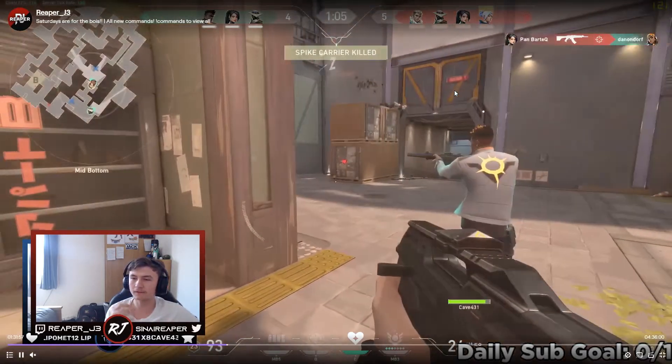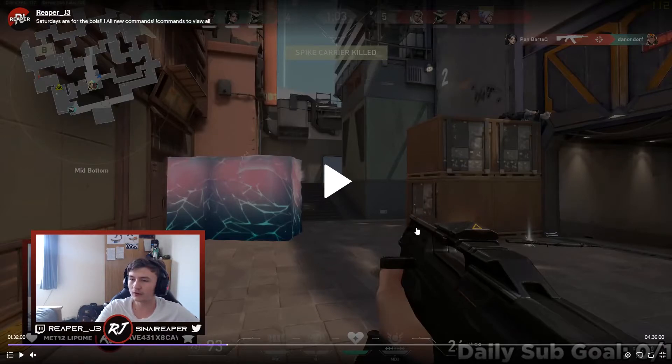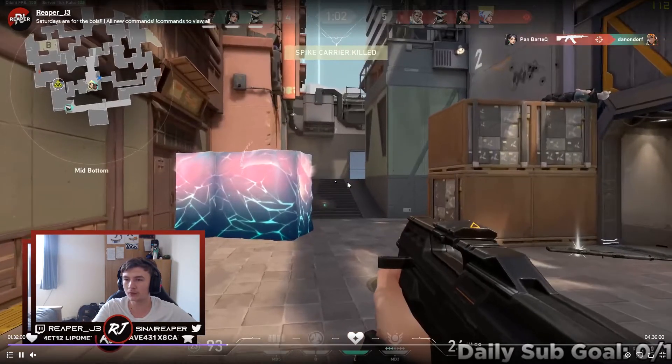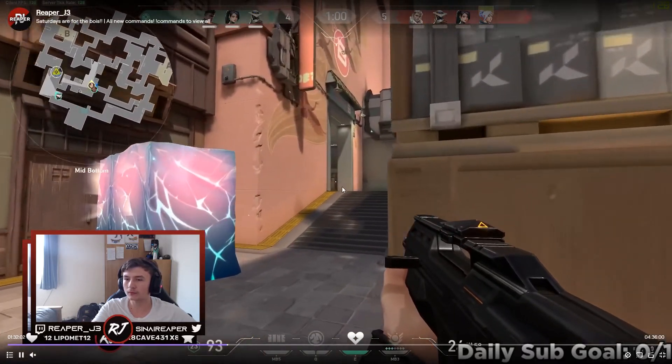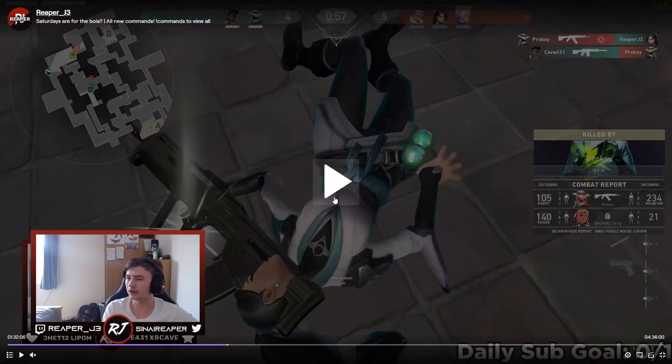As we see we get pushed here and we're trying to push back. We already spotted a tripwire there but our team already took it out. We've got the Cypher here — it was just an unlucky trade. I hit him three times, he hit me three times, but he got the headshots and that's the reason he won that gunfight. But then our team quickly cleared it up.